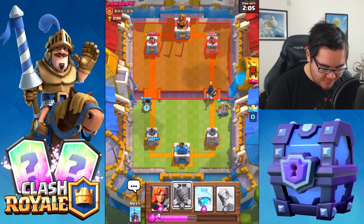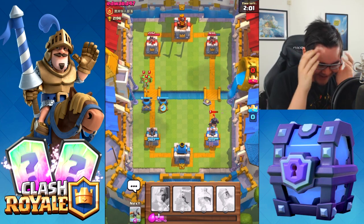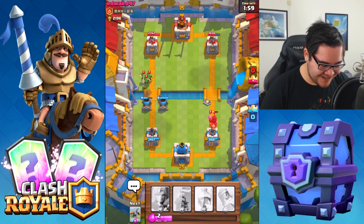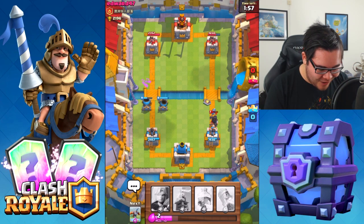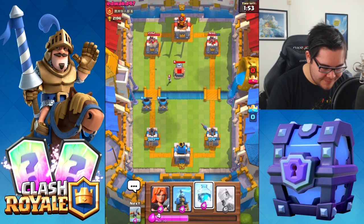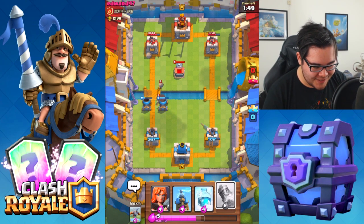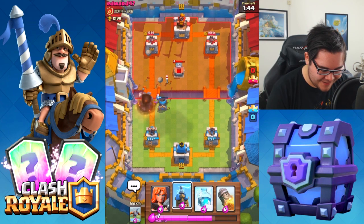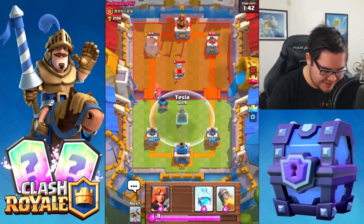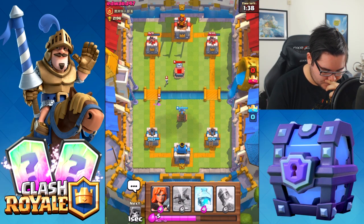Let's drop a mortar on the other side. Double the fun — let's drop double the mortar! We actually took it down! Now we're hitting the tower twice — legitimately hitting the tower twice. What a deck. What a horrible, horrible deck.